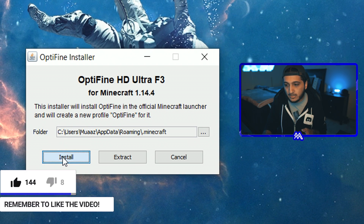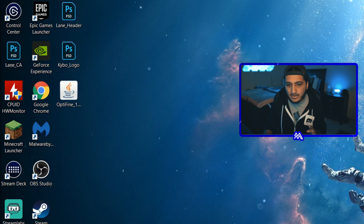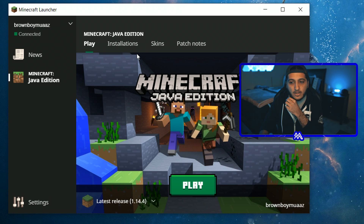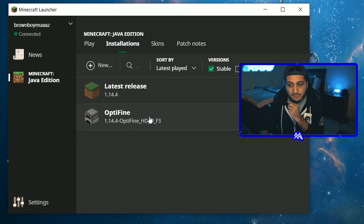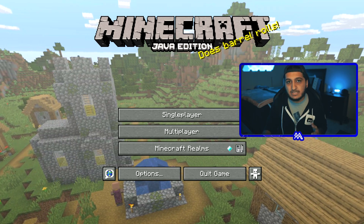Once you've sorted that out, just hit Open, then hit the Install button and it will automatically install OptiFine. Hit OK, then start up the Minecraft launcher, go to Installations, and you should see OptiFine listed there. Just hit Play.